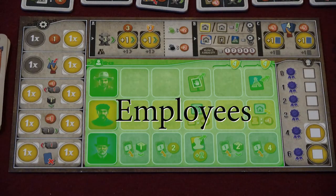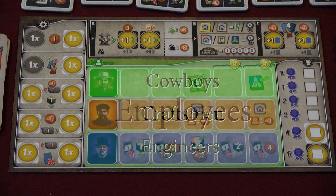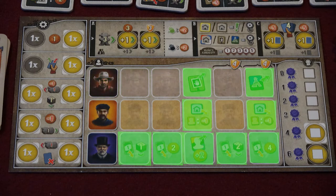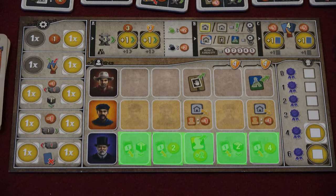In the center of the player boards are your employee slots. Each row houses a different type of employee. Cowboys increase your ability to purchase better cattle while reducing their cost. Craftsmen allow you to build more and better buildings along the trail. Engineers increase your ability to move your engine along the rail line. In addition to improving your actions just for having them, each employee row has slots that allow you to take bonus actions as you fill them.